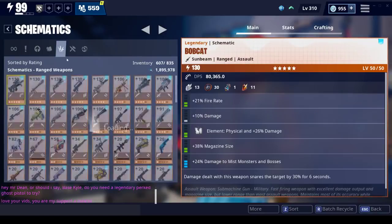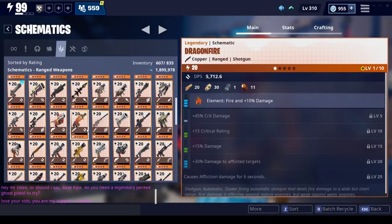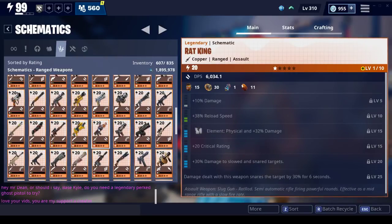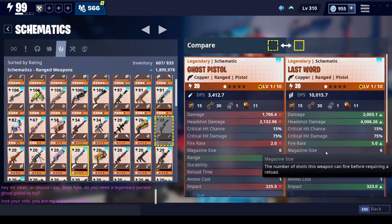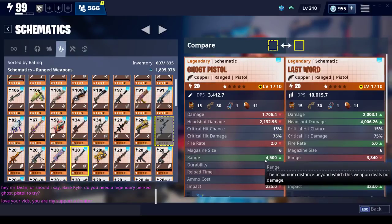I want to actually compare it to some other pistols before we level it up. Here is the new pistol. The last word just came out, so when comparing the two - last word has a little bit more damage, a lot more headshot damage, but the fire rate is more than double. The range though - this is a great range pistol. I think this is about the longest range of any pistol in the game, so that is huge.